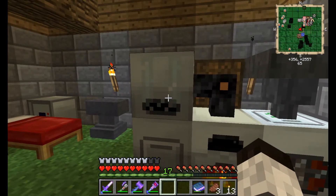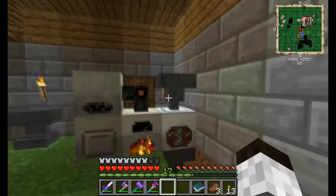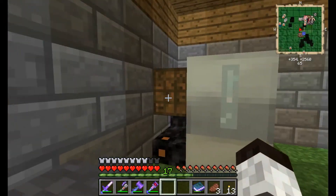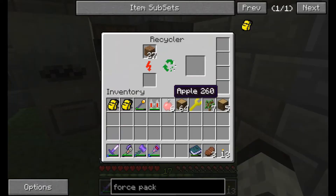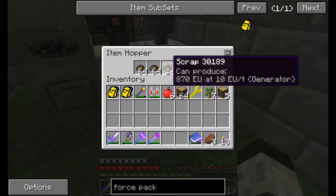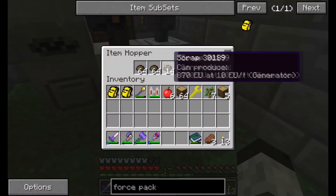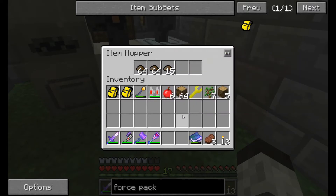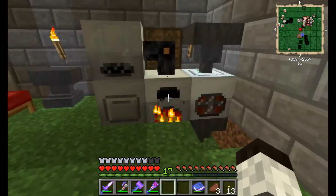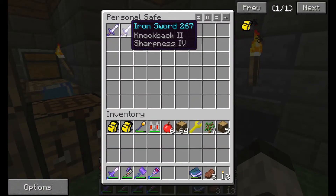Very simple IC2 setup here: a generator, a recycler, a macerator, and an extractor — hooked up with a bat box just to keep everything running. I'm doing some recycling to get more scrap. Master Codex mentioned scrap can be used later, so I've just been recycling stuff I don't need.